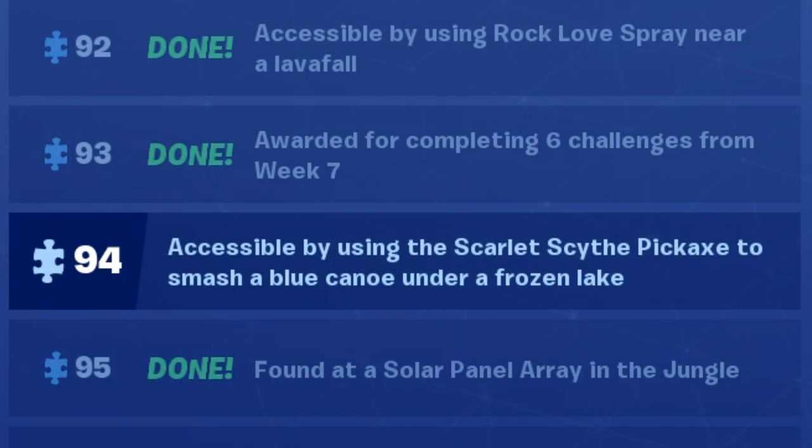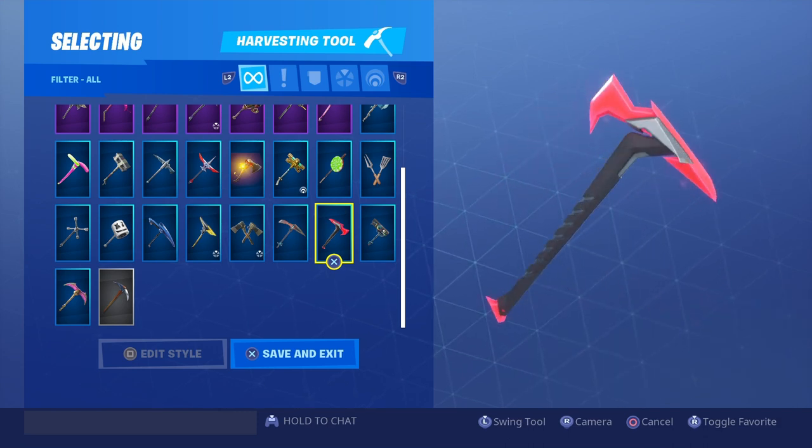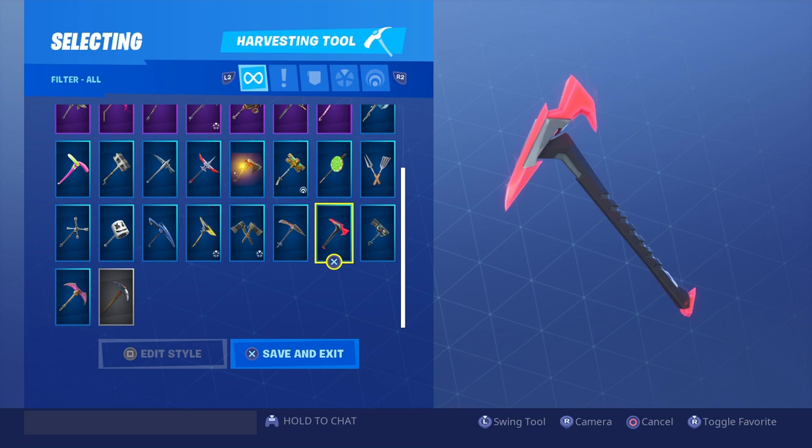Alright guys, the 94th fortbite says: accessible by using the Scarlet Scythe pickaxe to smash a blue canoe under a frozen lake. This is what the Scarlet Scythe looks like — it is rare, so it is blue, and it looks like a dragon's claw; it's kind of reddish pink.